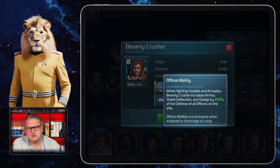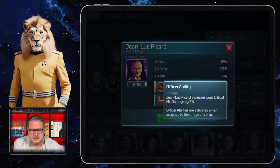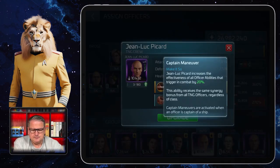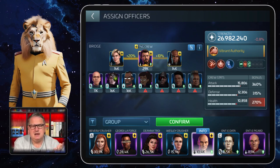Beverly Crusher is a really good one if you can get her — when fighting hostiles and Armadas she increases armor, shield deflection, and dodge by a certain percentage of the defense of all officers on the ship. And of course Jean-Luc Picard — I got him last — he increases your critical hit damage by 5% no matter what. His captain's maneuver increases the effectiveness of all officer abilities that trigger in combat by 20%, so he might be useful as a captain in Armadas as well.